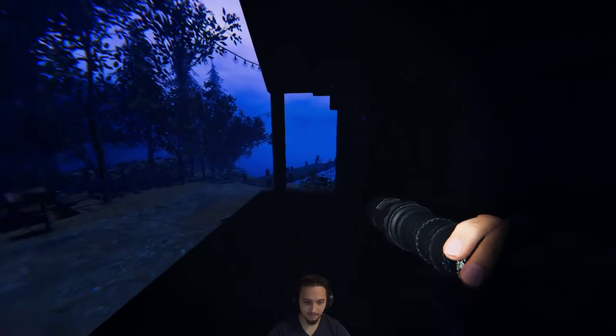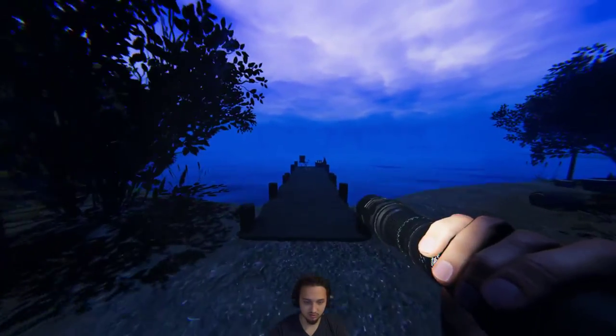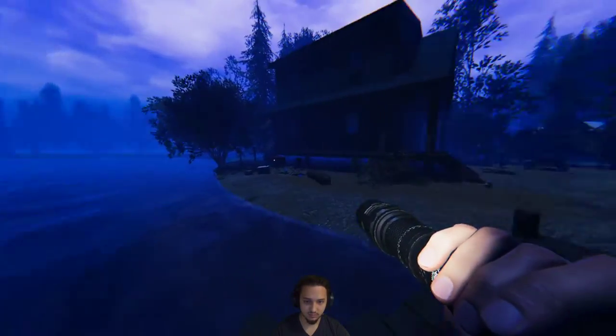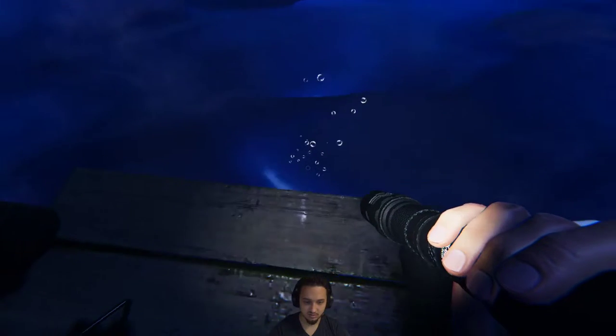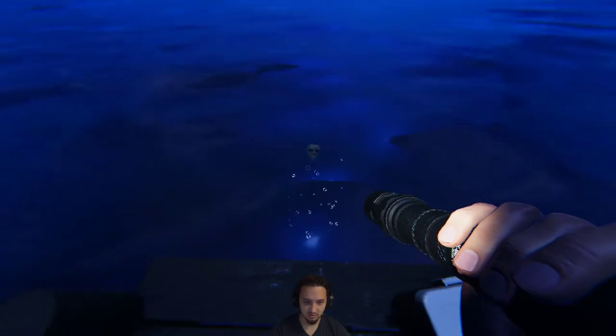Pretty cool little spot. And then I will show you the little easter egg they have. So you come down here to the dock. It's a pretty cool map, I've played a few times so far. It's pretty neat. There's going to be some bubbles and once you see it — there it is — the Jason Voorhees mask.